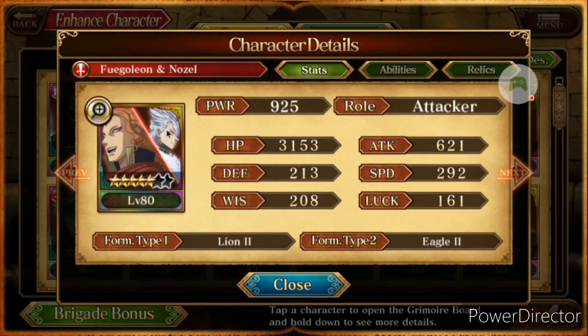Maybe I'll make a team of all my tag team units — I should be able to do it, leave a like on this video if you want to see that. Going over it: Power is 925, Roll is Attacker, HP is 3153, Attack is 621, Defense is 213, Special Defense is 292, Wisdom is 208, and Luck is 161.